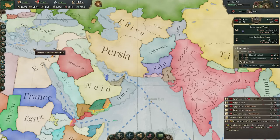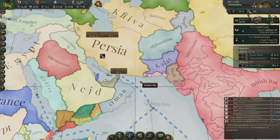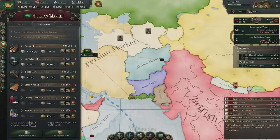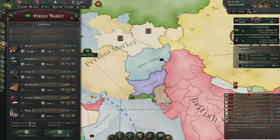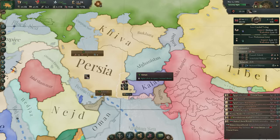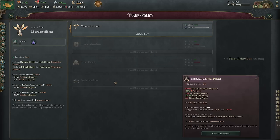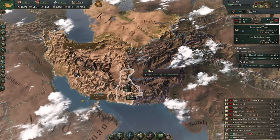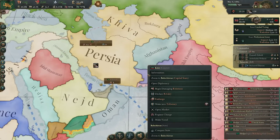Sometimes in Victoria 3, trade doesn't quite go your way. In the final section, let's talk about trade agreements and disagreements. From the market screen, you can look at trade routes coming in or out, mess with tariffs, and use convoys to export or import goods. Sometimes things don't go to plan. If your trade laws enable trading with other nations — most will unless you're isolationist — other nations can open trade routes and buy your goods. If you'd like to stop another nation from trading with you, right-click on them within your strategic interest region and you can embargo them.